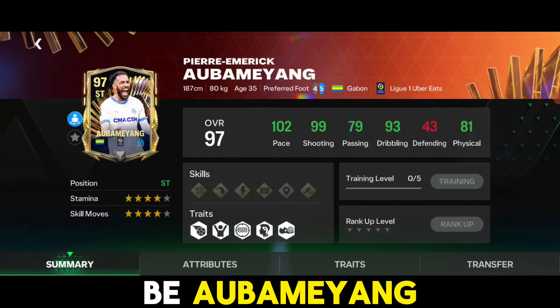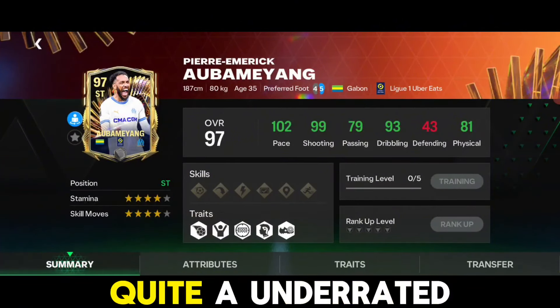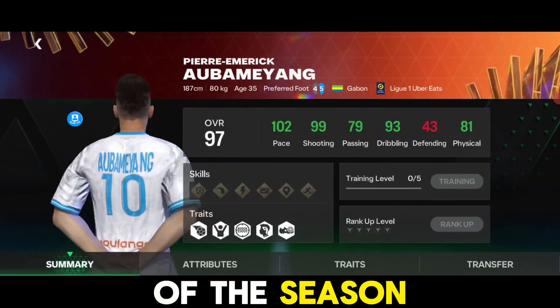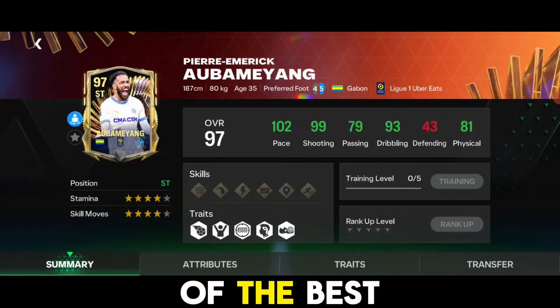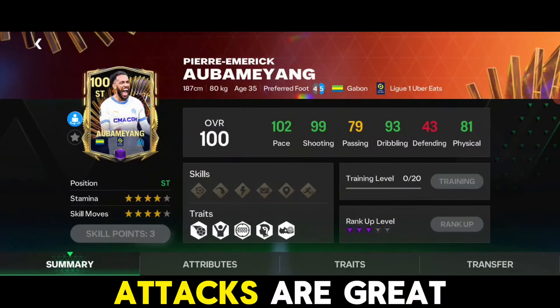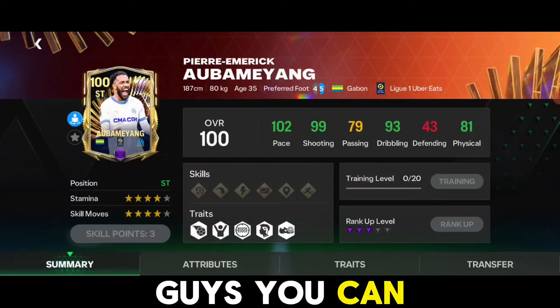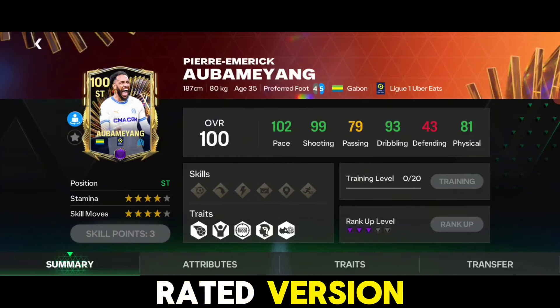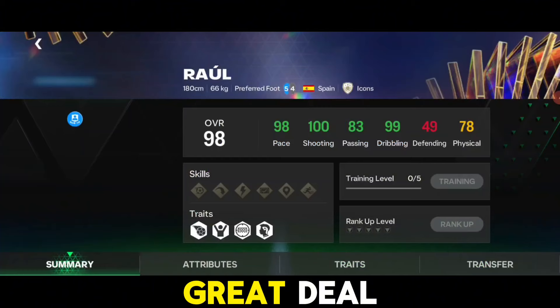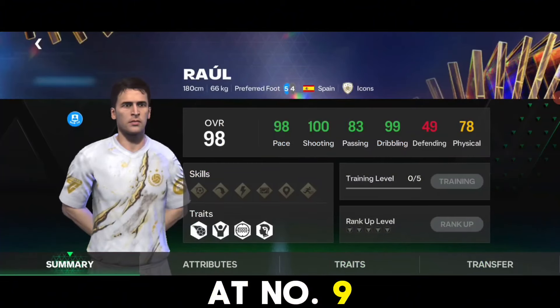At number 10 we have a pretty underrated card — Aubameyang. He is quite an underrated card; his 97 Team of the Season card is one of the best cards in head-to-head, and his performance in VS Attacks is great. You can get his 100-rated version for around 85 to 90 million coins, which is a great deal.